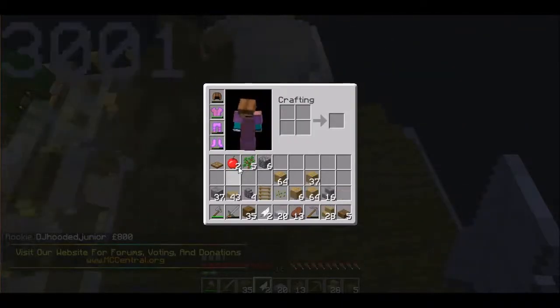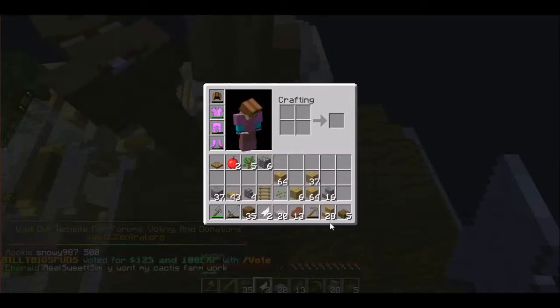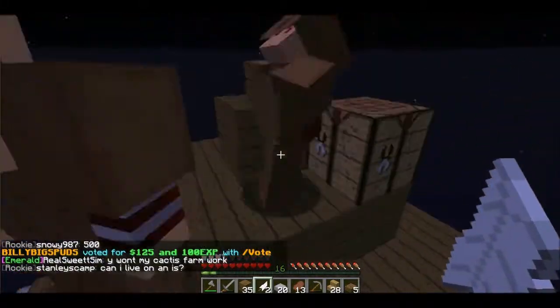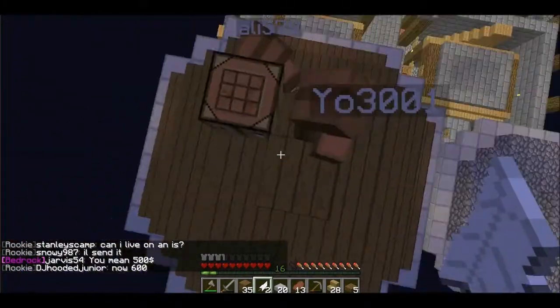Should we put some sort of fence on top of this? Yeah, I was thinking that. You could put like a slab on top — do you have any fences? No, but I can make some. I need a crafting table — I'll just place it down. Wait, I'm gonna make tons of fences.